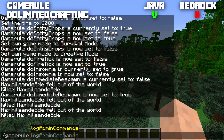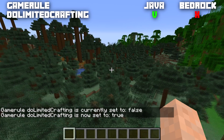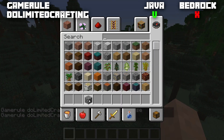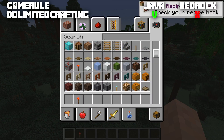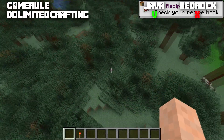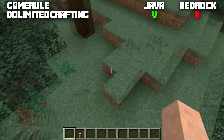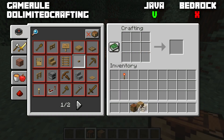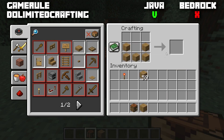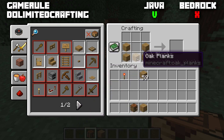Next is the Java-only game rule doLimitedCrafting, normally set to false. If you set it to true, you must have obtained the recipe before you can craft an item — it needs to appear in your recipe book first. For example, getting a redstone torch unlocks new recipes. A good example is a boat: you can only get the recipe by touching water, so if you haven't touched water yet, you simply cannot craft a boat.